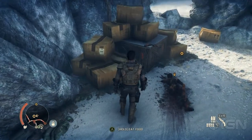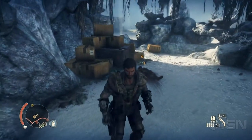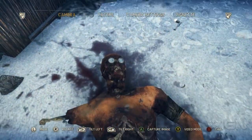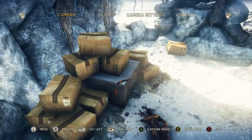Here you'll find the lifeless body of a man wearing familiar eyeglasses. If that isn't enough to convince you that this is none other than Gordon Freeman from the Half-Life series, take a look at the severed arm with the crowbar still in hand.